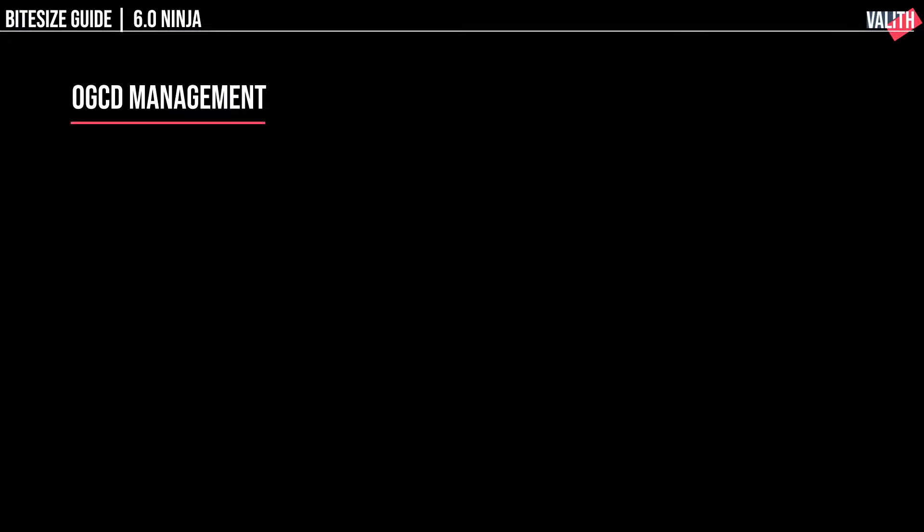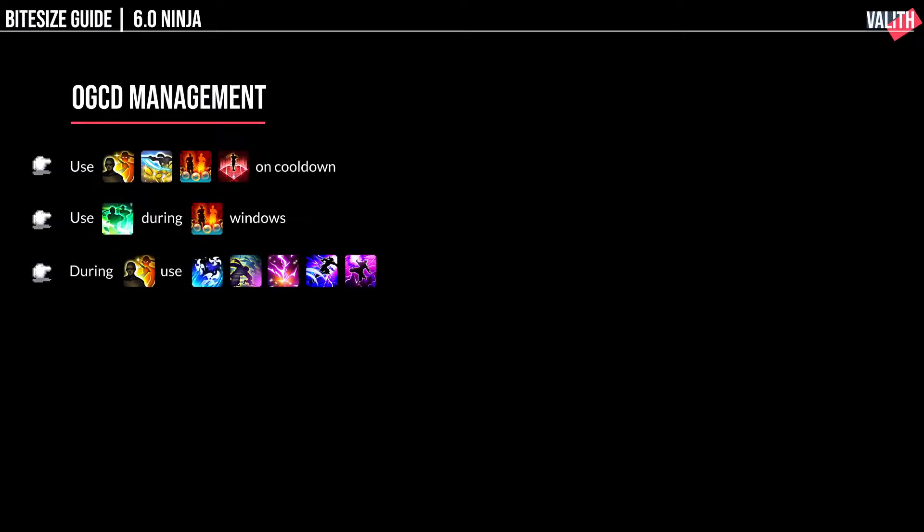Not much has changed in OGCD management either. You should use Trick Attack, Bhavacakra, Bunshin, and Tenchijin on cooldown. You should also always use Phantom Kamae Tachi during the Bunshin windows. In Trick Attack windows, use Hyosho Ranryu, Dream Within a Dream, and fill in the rest with Raiton followed by Raijus. You should also try to weave in as many Bhavacakras as you can and prioritize the buffed Bhavacakra.